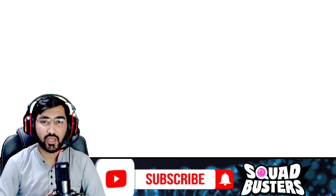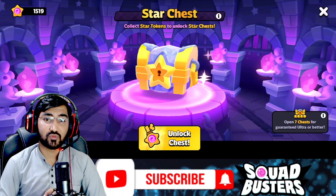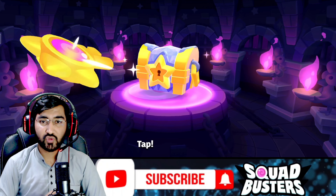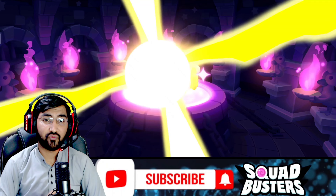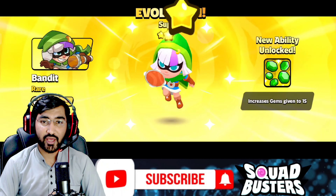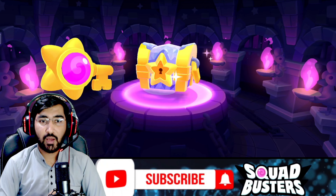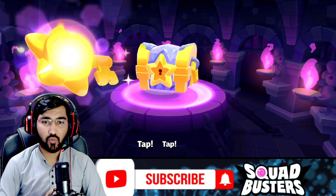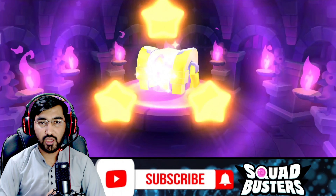Now that's my account, and my luck is always bad. For the first chest I'm going to get Barbarian — nice, I'm just one super away from Barbarian Ultra. For the second chest it's a rare character — Bandit. I'm close to Ultra Bandit again. I need to open two more chests.